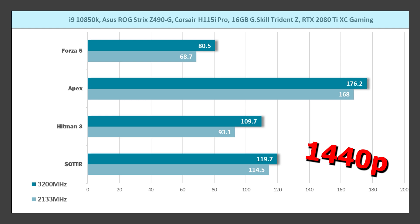Hitman 3 was 109.7 versus 93.1, and Shadow of the Tomb Raider came in at 119.7 versus 114.5. Even at 1440p the increase is really drastic when you enable those XMP settings, so you want to make sure that if your RAM does have a higher clock speed than what you're getting, you enable that.